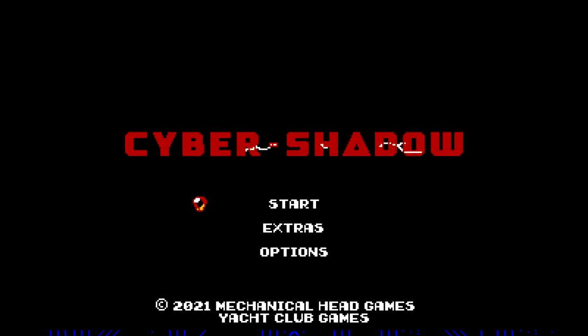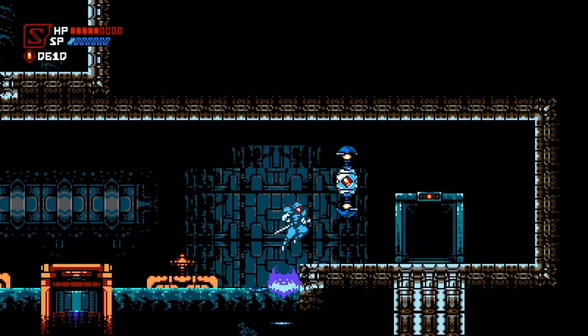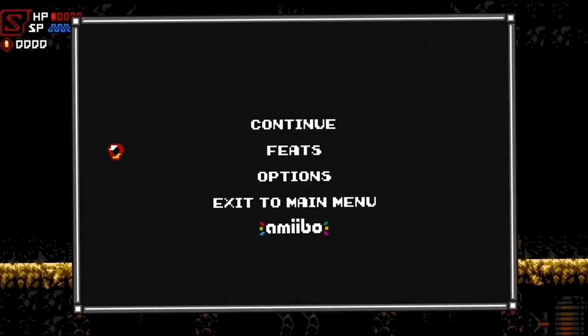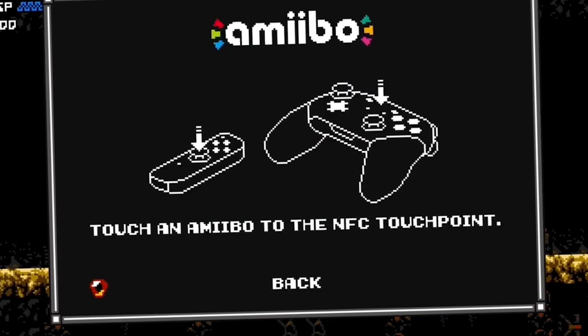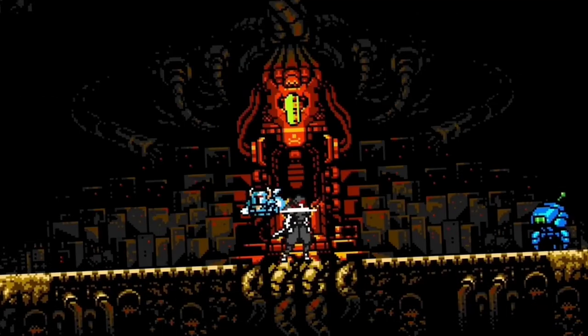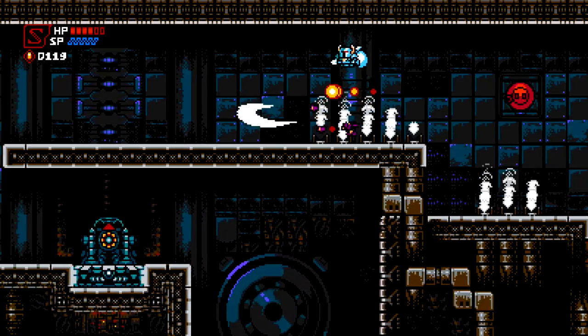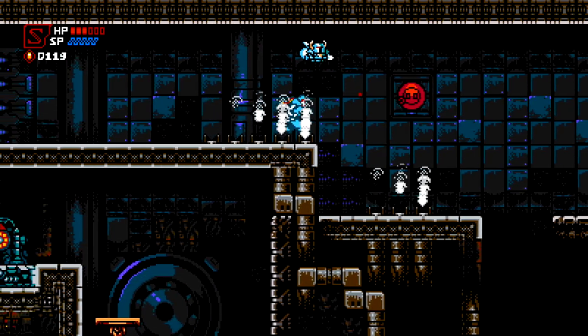If you've been watching some of my streams recently, you would know that I've become absolutely obsessed with Yacht Club and Mechanical Head's Cyber Shadow. I've been playing this game on the PC, on the Xbox Series X, and mostly on the Nintendo Switch because the Shovel Knight amiibo actually works with the game and you can put a little floating Shovel Knight around you. That doesn't really help you that much — it's just really super cool.